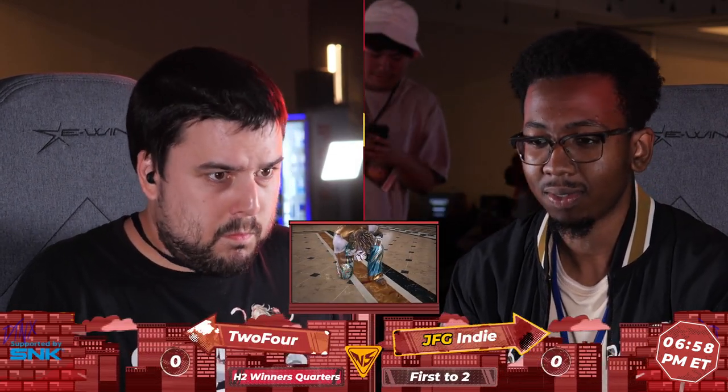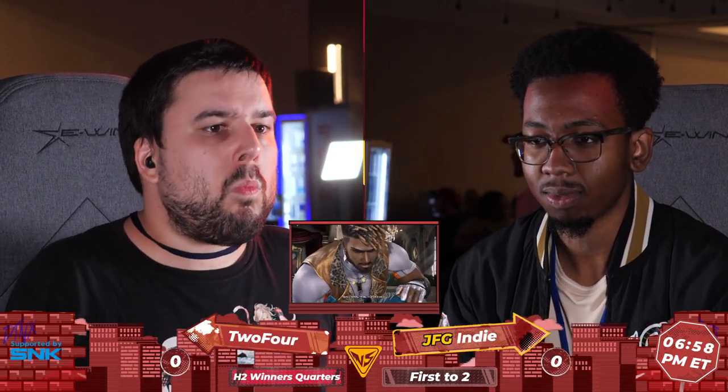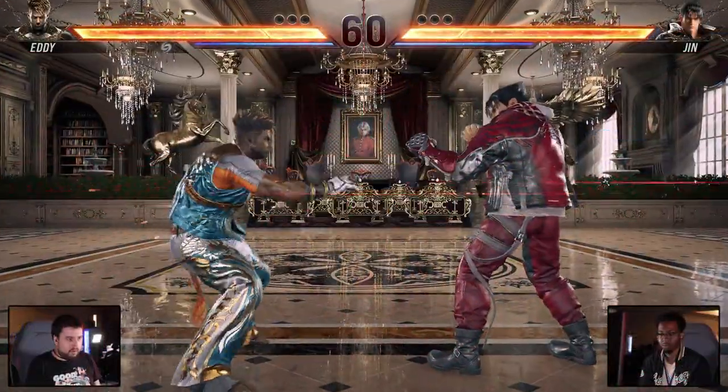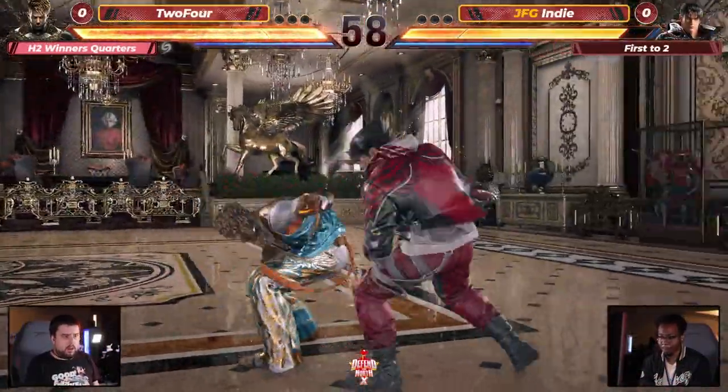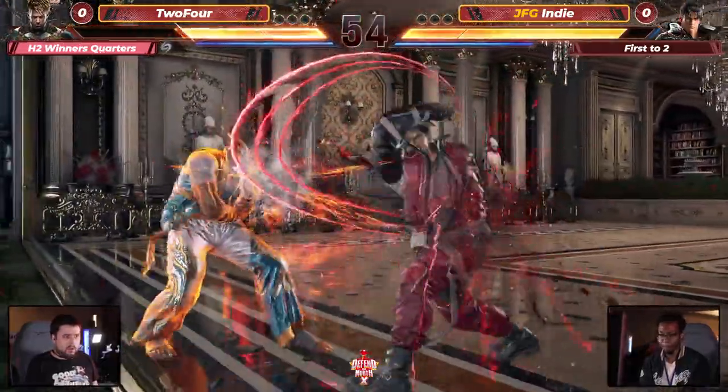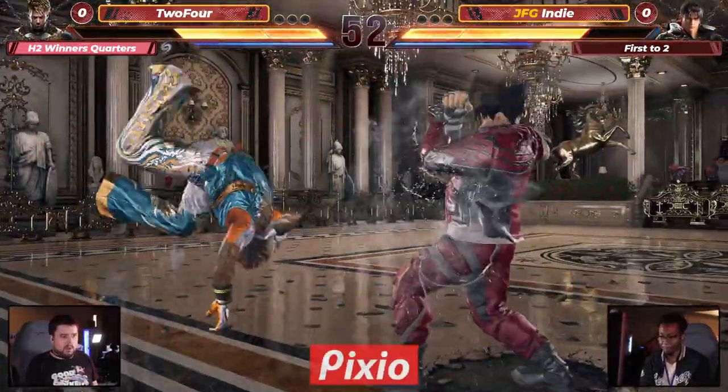All right, so they're going to get right into it, and I'm seeing an Eddie versus another Jhin. Let's see how it goes. Let's see the style difference from the last match. 2-4 with Eddie. I saw him training a little bit against Chenzo before, one of Long Island's top players with a king.